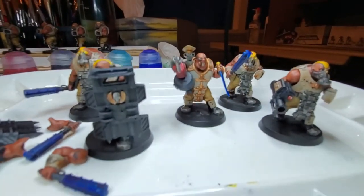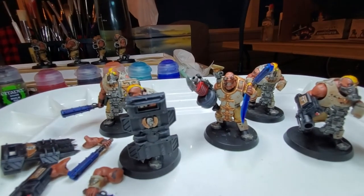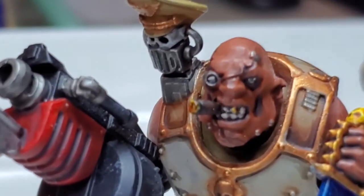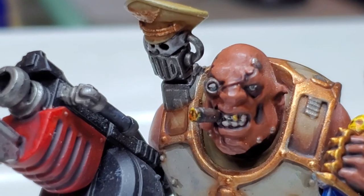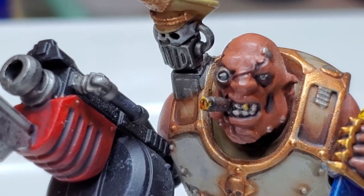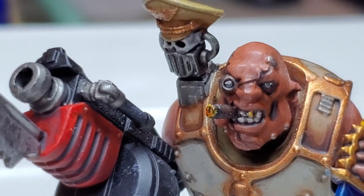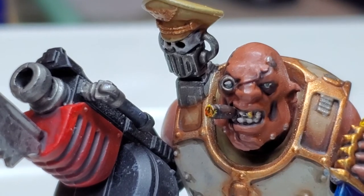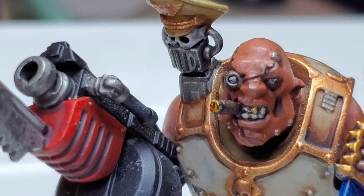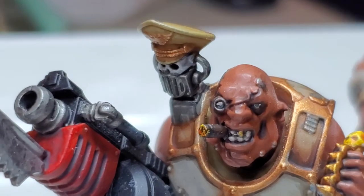For the last little detail on the boss: zooming in on his cigarette — that's Rhinox Hide, a little bit of Abaddon Black, and then I mixed in a bit of Evil Suns Red and Blood Angels contrast paint, plus a bit of Iyanden Yellow contrast paint as well. That created that neat little glowing ember effect.